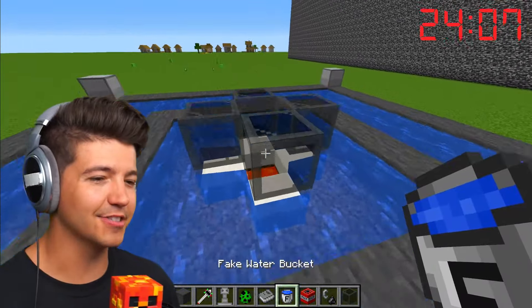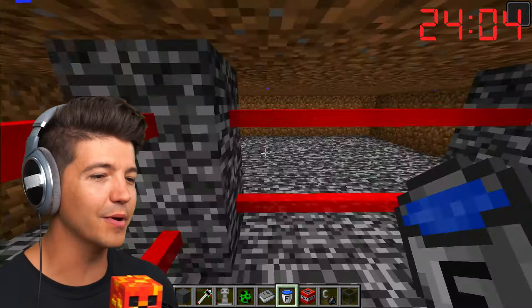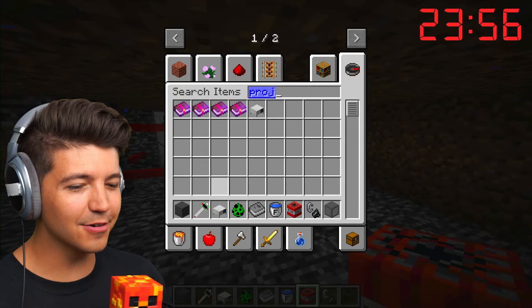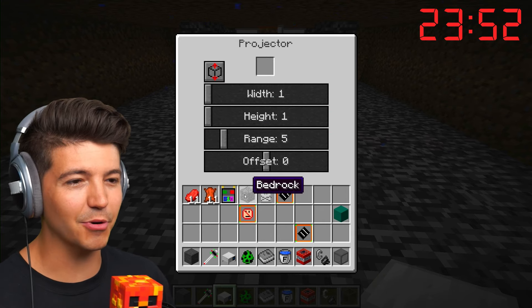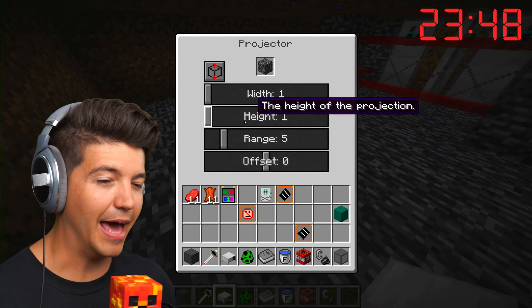We've got good stuff on the outside to keep Bri from getting in, so I'm not too worried now. But what are we going to add on the inside? We've got the camouflaged harming blocks over here. We probably need to make this place feel a little more homey. Also, there's this — it's like a projector. The projector is amazing because you can put a block inside of it and it will project that block.